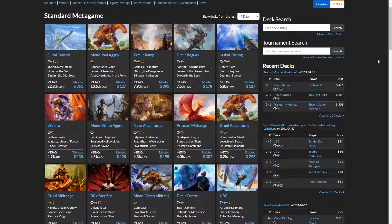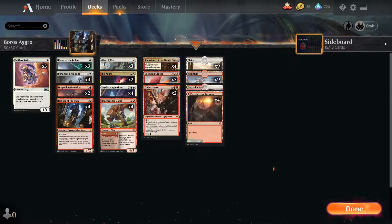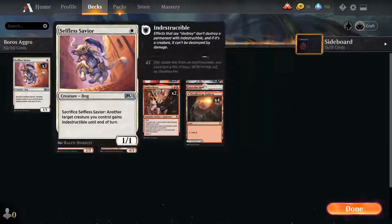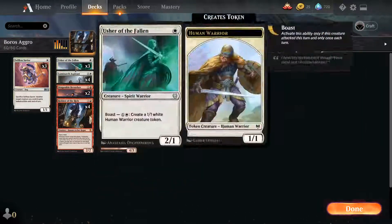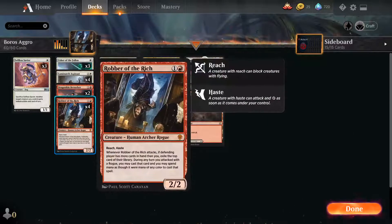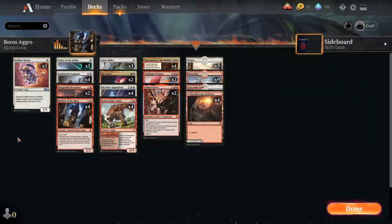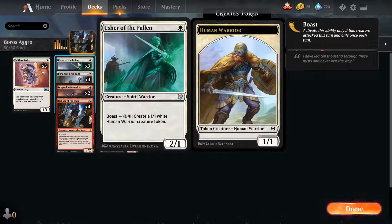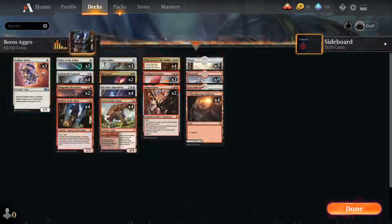Now let's get into the deck. This deck starts off with our turn one aggro plays — we have cards that smash our opponents' face like Aspirant, Robber, and Berserker. Savior and Usher of the Fallen are good one drops as well.